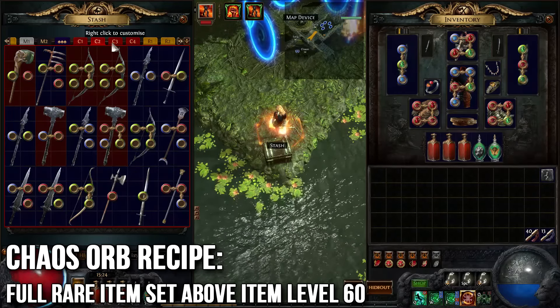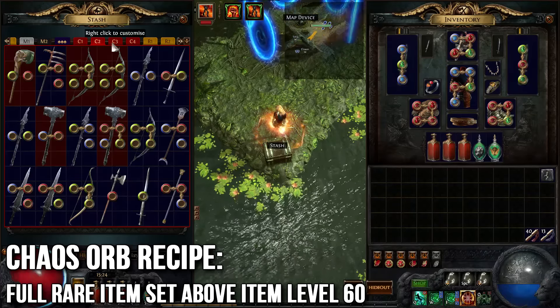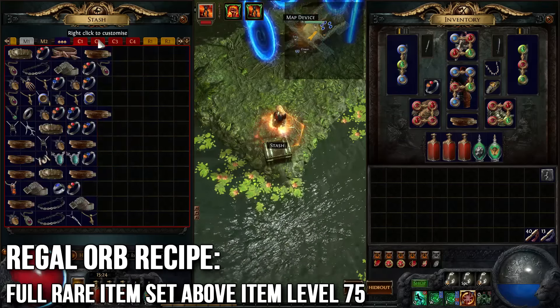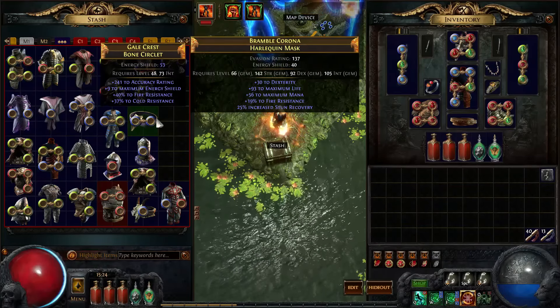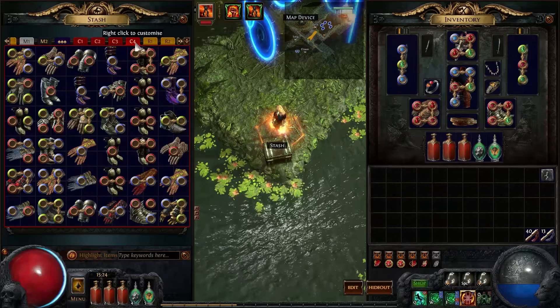Keep in mind, all of the items need to be rare and they need to be above item level 60 and less than 75 — if it's above 75 you're getting Regal Orbs instead. Then I have the chests and helmets in the third stash tab, and then my gloves and my boots in the last stash tab.